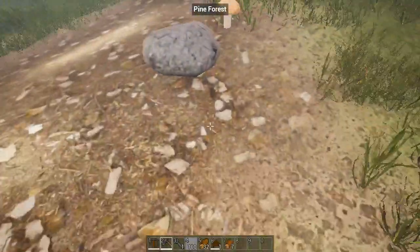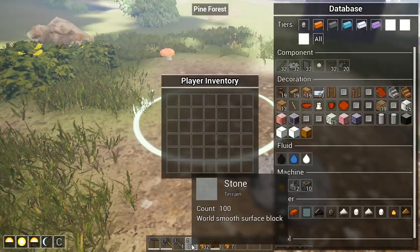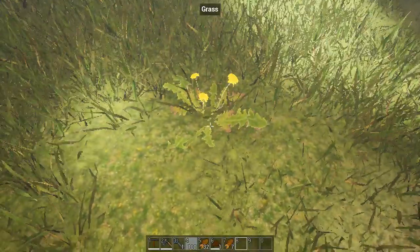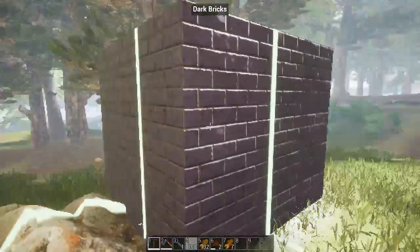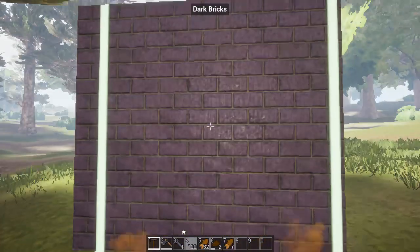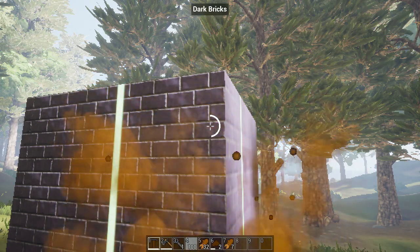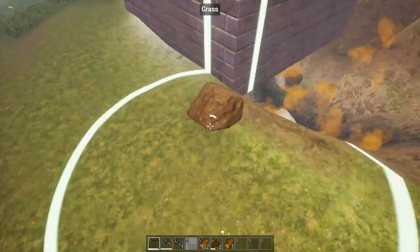That was both surprisingly easy and really weird. More missing string entries. What is this? Stone. Can I not just take the mushroom? Maybe can I grab the dandelion? No? What's this? Dark bricks — at first I thought it said dank bricks. They're very dusty bricks. Can I do anything with this? Let's dig underneath it — we'll dig it out. What are those physics? Let's find out, I'm gonna find that out right now.